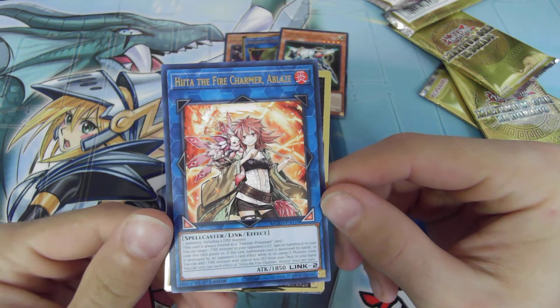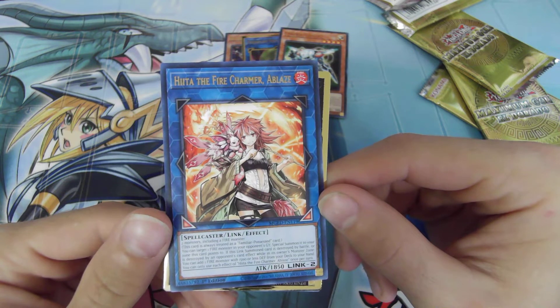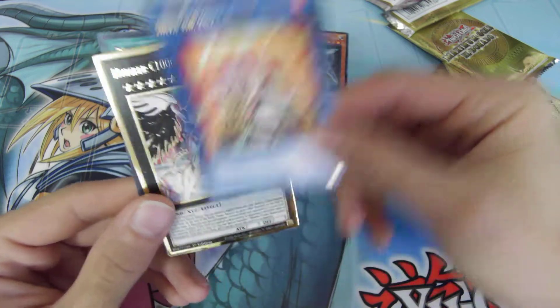Two monsters including a fire monster. It's treated as familiar-possessed. Target one fire monster in your graveyard and special summon it to your zone this card points to. That's kind of cool.